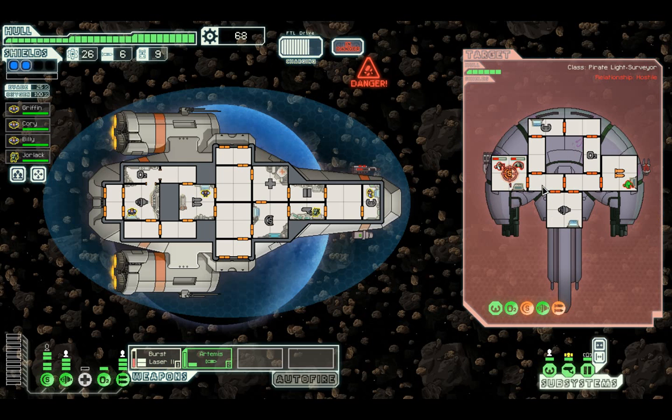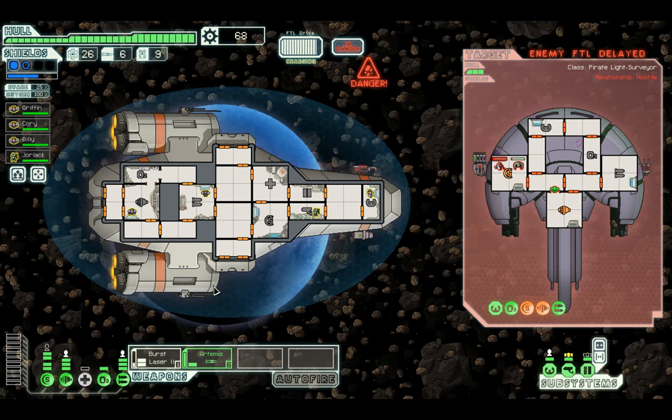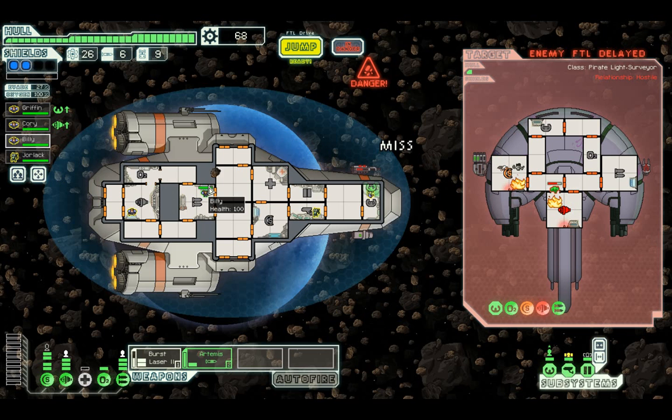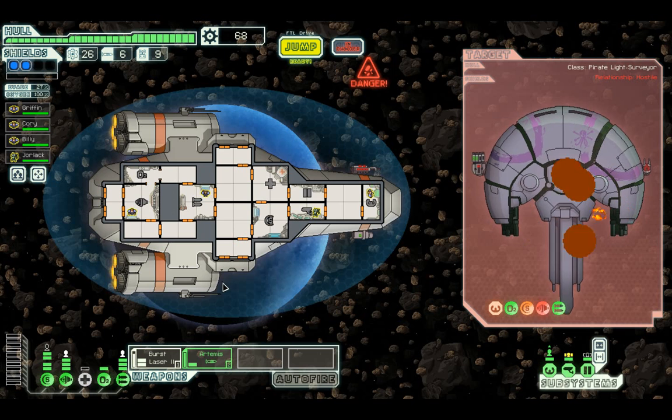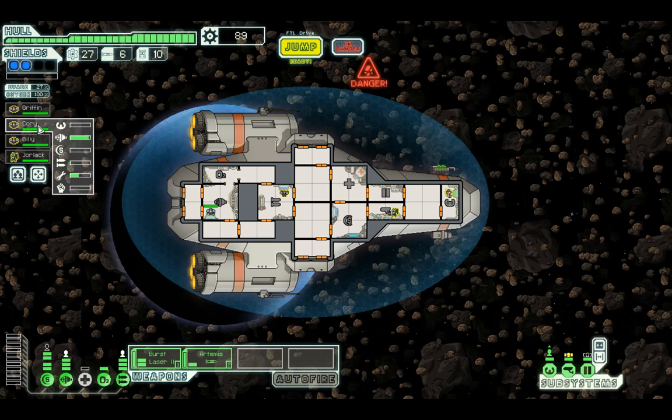Hopefully we can get another burst laser in there while they're putting out fires. They're going to fix it pretty quickly unless I can destroy their mantis crew. One shield battle shield is up. They are trying to get away - they will do well to do so because they've actually lost 2 crew members. We will not accept surrender - they are probably going to die by an asteroid. Continue. These asteroids don't seem to be hitting them consistently - if it says miss that's that.